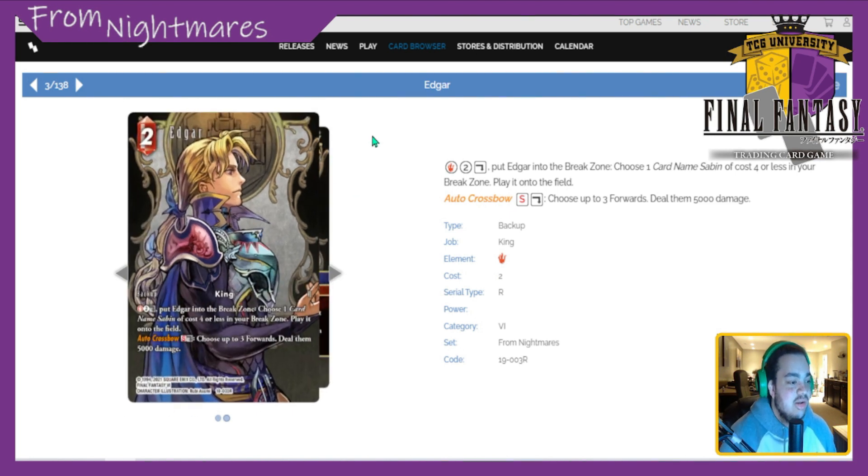Next we have Edgar — I also want to showcase the full art because I want that card badly. Edgar is a 2 CP fire backup: pay a fire and two of any color, dull him, put Edgar into the break zone, and you can choose card name Sabin to cost four less in your break zone and play it onto the field. He also has Auto Crossbow Special: discard a copy, choose up to three forwards and deal them 5k damage.